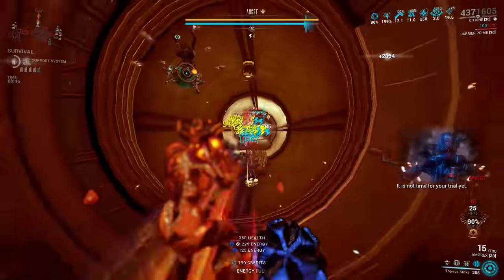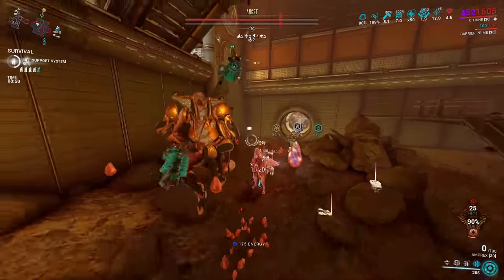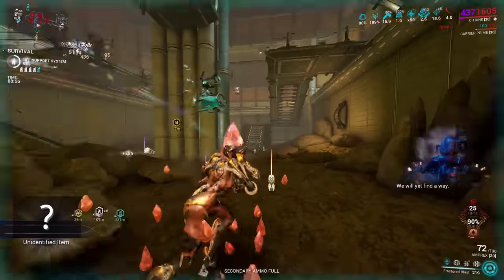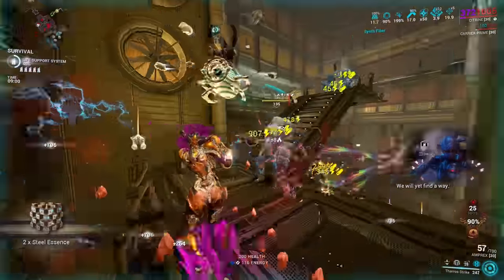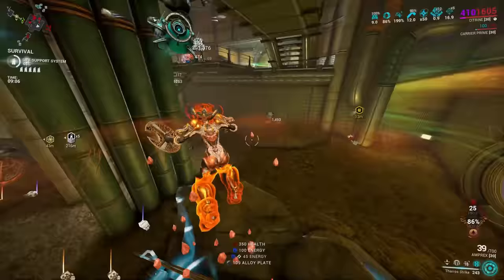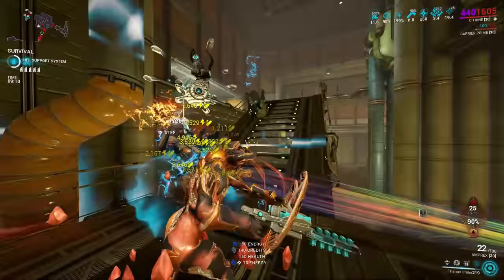For those of you at the highest of levels, you can substitute out Natural Talent and Preparation through the use of more Archon Shards. Two Tau-forged Ambers will cover you for casting speed, then one or two Azure Shards for energy capacity, and one or two Ambers for a bit more starting energy. This would free you up to use Prime Sure Footed for knockdown protection and Archon Vitality for the health maximum and heat damage bonus, freeing up an arcane slot — such as for Arcane Avenger's crit bonus.